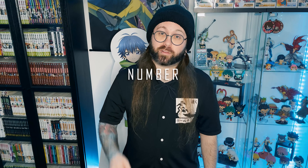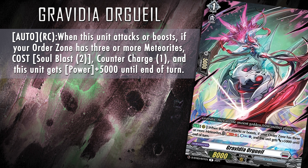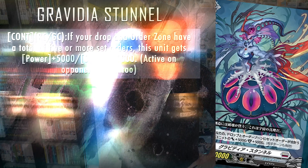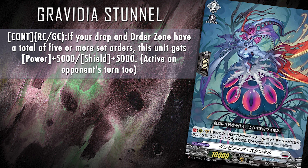Let's look at our top three card for Gravidea: Orgay. Skill reads: auto rearguard circle — when this unit attacks or boosts, if your order zone has three or more meteorites, cost soul blast two, counter charge one, and this unit gets power plus 5k until end of turn. To be honest, Orgay won't see play right now as we just don't need her yet. The Gravidea deck doesn't ask for a lot of counter blast now, but that can change any set from now — so I recommend picking up a couple of these for the future, just in case.